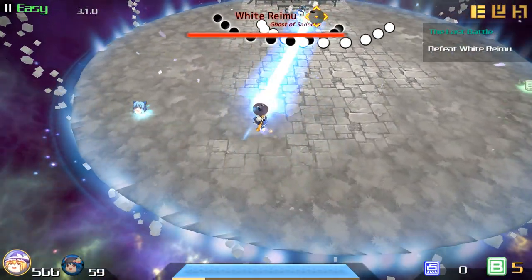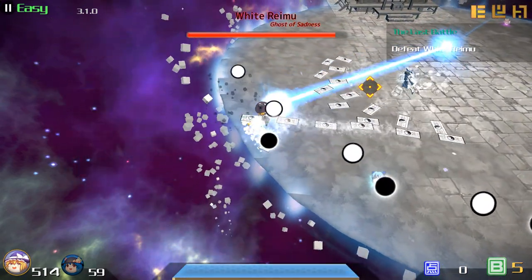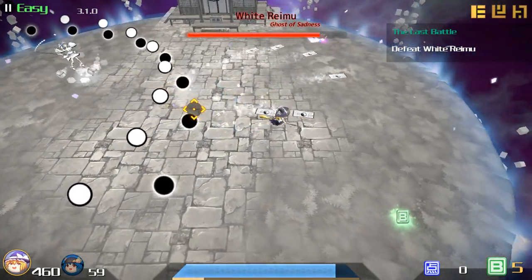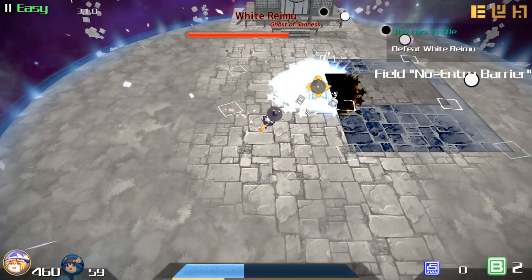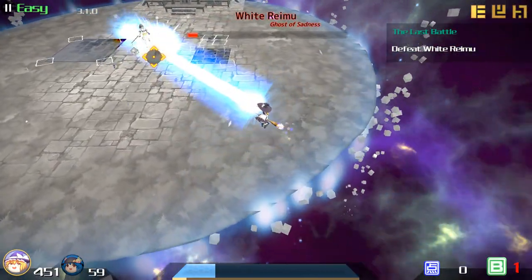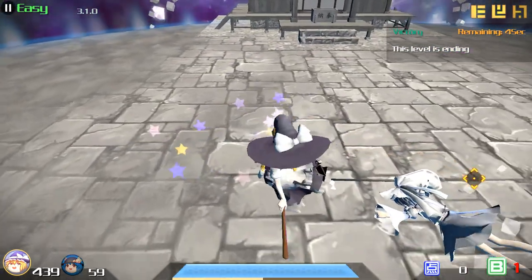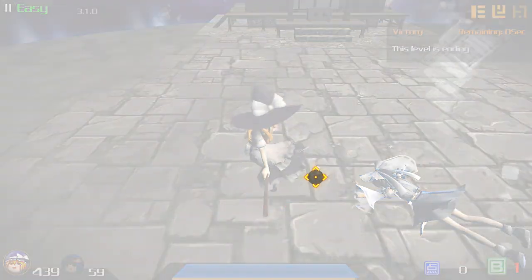First phase — a lot of directed projectiles, not too hard to dodge. She seems to go to your location. And here we go — quick kill! Not much we can do, she's faceplanted on the ground. Sad part is this'll probably be my PB with that dreadful last stage, because I suck at video games.